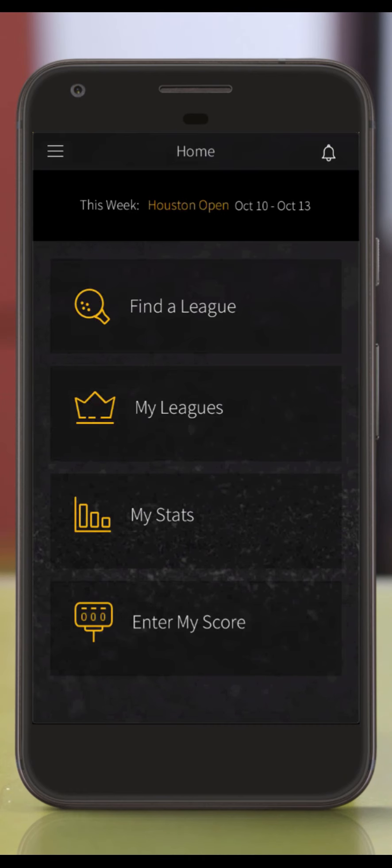Please download the app from the App Store and register with your name and email address. Everything starts on the home screen. This is where you can find a new league, go to the leagues that you are currently signed up for, check your stats, and enter your golf scores.